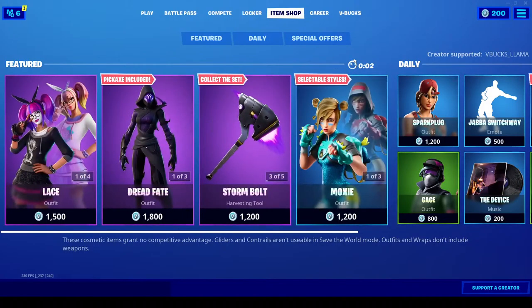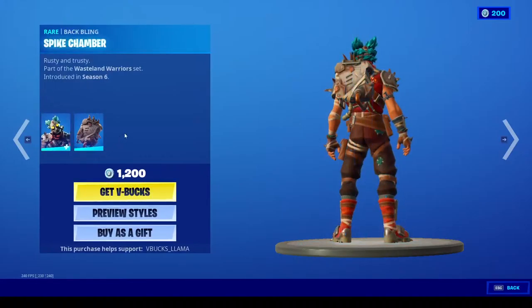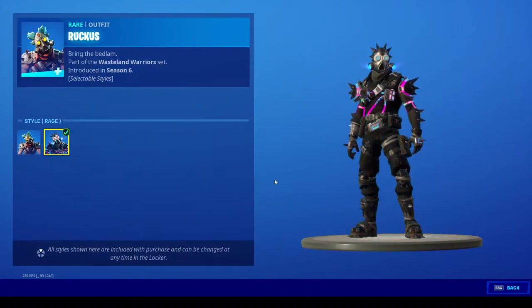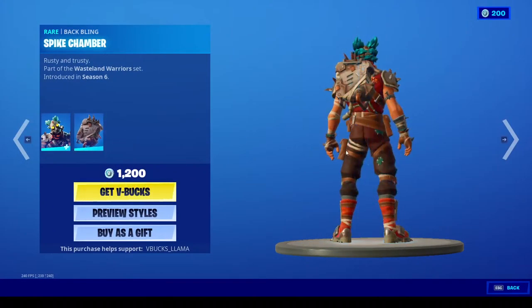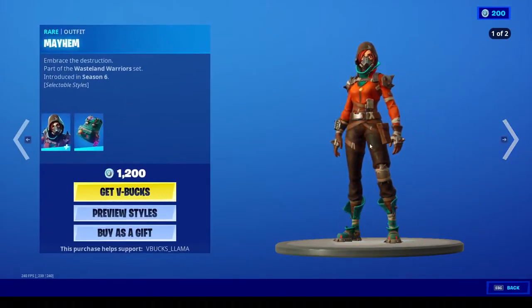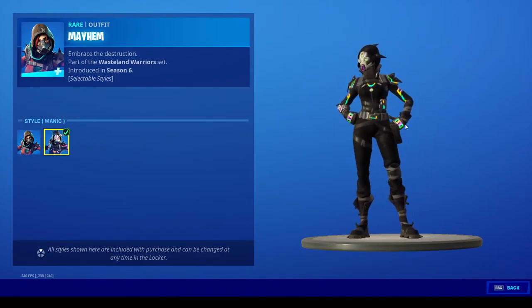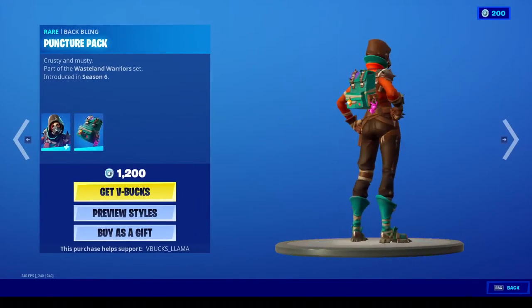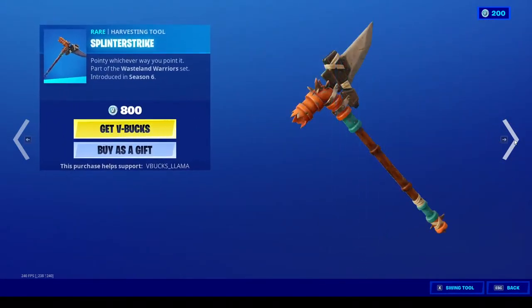Alright, so we've got Ruckus with a new rage style — I haven't seen this kind of ever honestly — with the Spike Chamber back bling. Next up we have Mayhem again with the rage style, very cool, very cool. Reminds me of Borderlands a little bit, with the Puncture Pack and the Junk Jet, as well as the Splinter Strike.